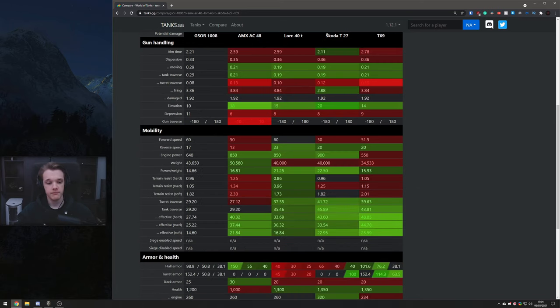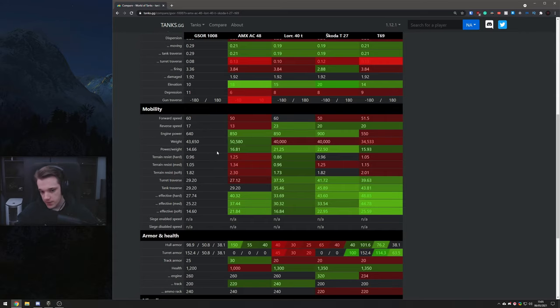For the forward speed: 60, joint highest — it's very, very fast, fast enough to get out of the way and relocate somewhere else. Reverse speed of 17 is a little bit low, but better than the 13 the AMX gets. Engine power and power-to-weight: it doesn't have an insanely good power-to-weight — it's more around a heavy tank kind of power-to-weight — so it's going to take you a while to get up to 60, but you'll get there eventually. The terrain resistance is okay for this tank, not great but okay.